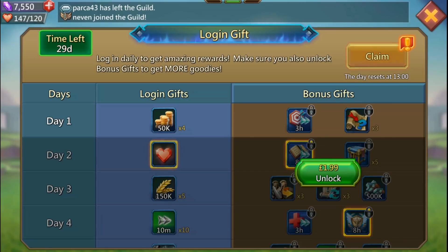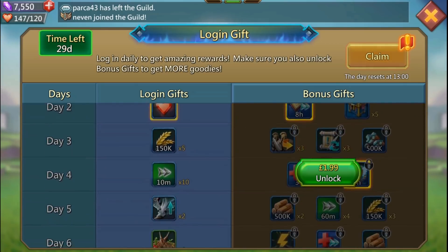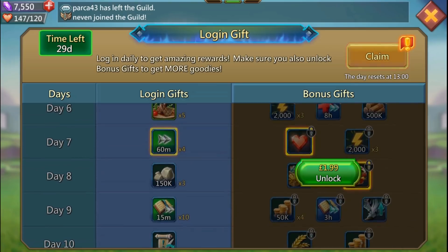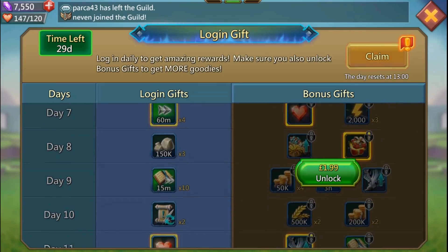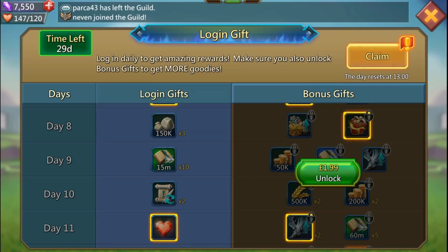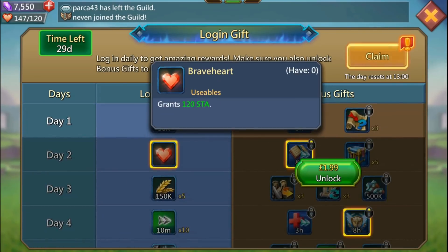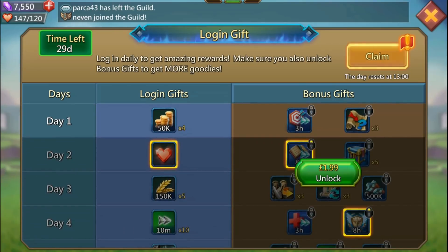Every day you log in, you hit the claim button at the top - it tells you what time it resets each day. Today's gift I've got some gold, which is pretty cool. Who wants 200,000 free gold? I'll take that! Got some speed ups, some research speeds at 10-15 minutes - it doesn't sound like a lot, but all this stuff's gonna add up.